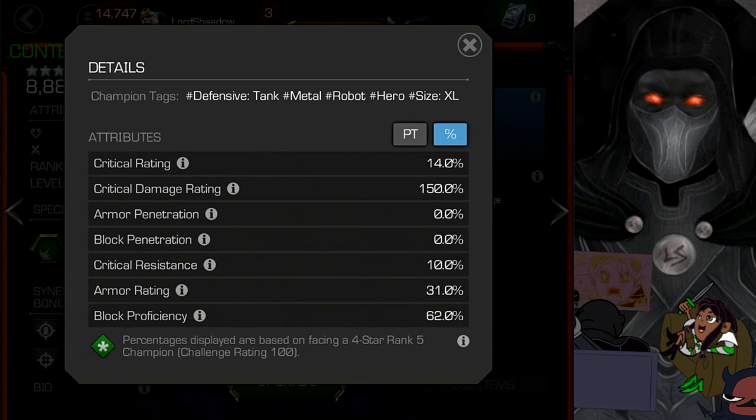Looking at his attributes: critical rating looks pretty low, critical damage rating also looks kind of low but it's okay. No armor penetration, no block penetration, but he does have critical resistance — that is huge in helping him fill his tank role. Since most of our damage comes from crits, having critical resistance makes him far tankier than most. His armor rating is fairly high, and combined with the critical resistance and block proficiency, he's probably going to tank pretty well.